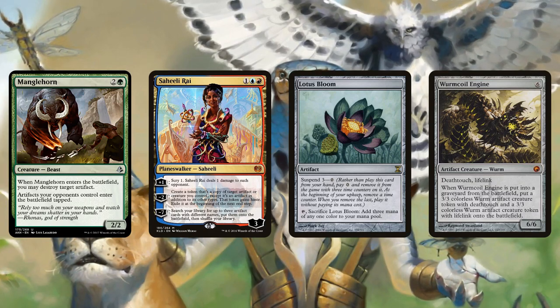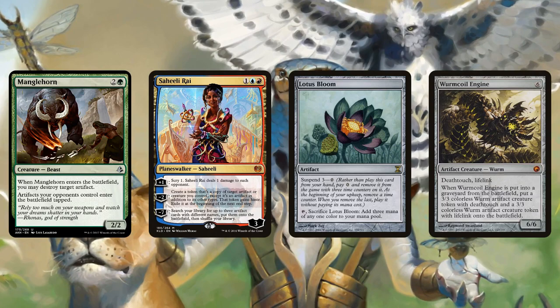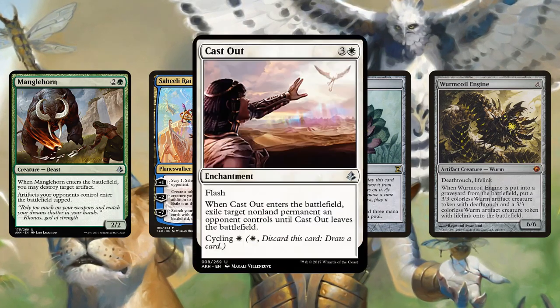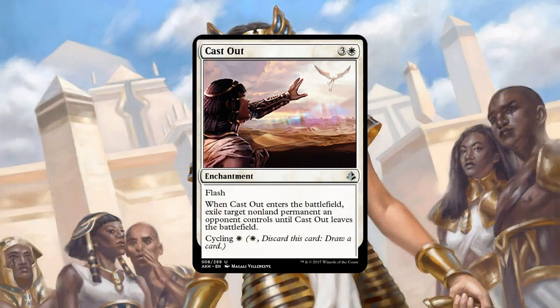All right, so that's been our honorable mentions of Amonkhet cards for Modern. Let's get to the top 10 — starting off with one that kind of caught me by surprise, Richard. You're the one that put together this list. Number 10 is Cast Out. So you're excited about the new Oblivion Ring for Modern?